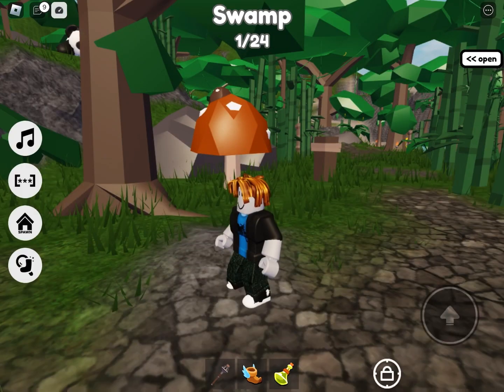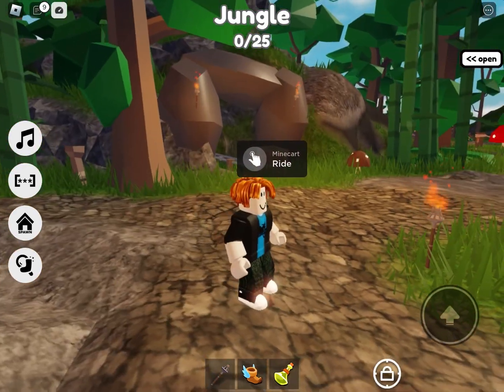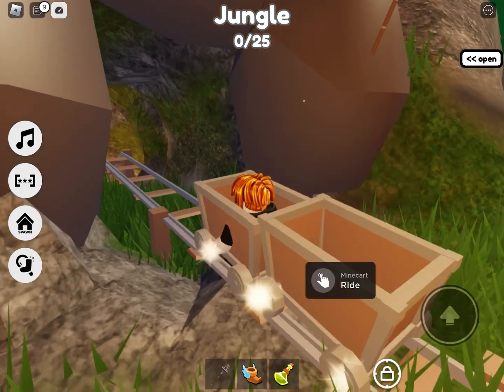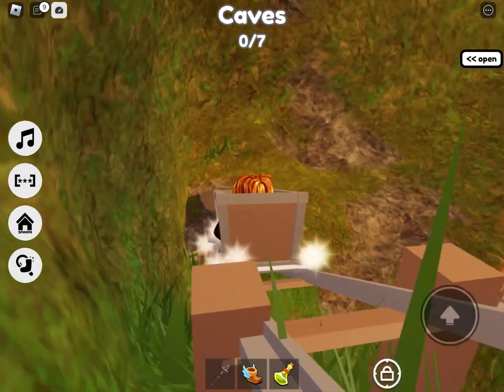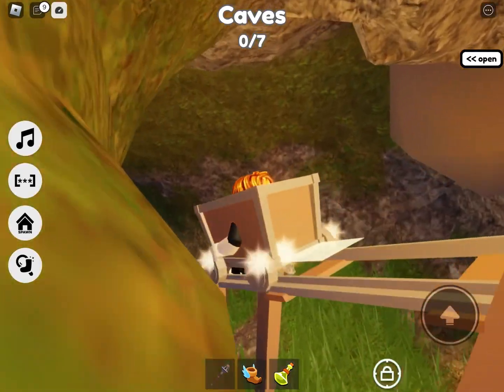Now teleport to the jungle — you should have that by now. When you're at the jungle, look around and you'll find a mine cart. Ride that and it will take you down into the caves.